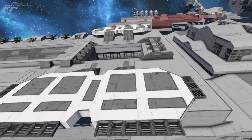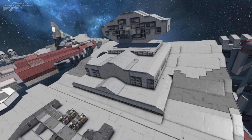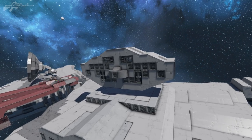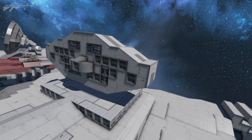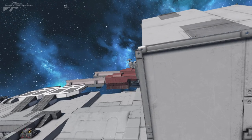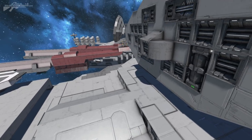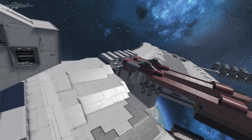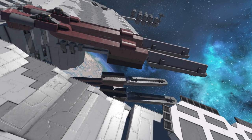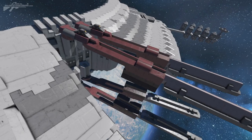Coming up into the rear area, there are landing pads again and another entrance point. Then we reach what could be a bridge — though looking at it, it could be some sort of communications array relaying information to the various ships transporting or delivering equipment to this shipyard.